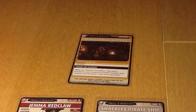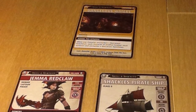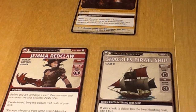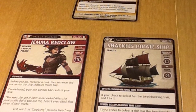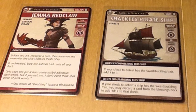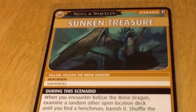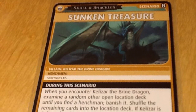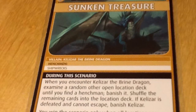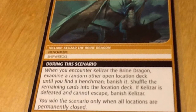In the scenario Dangerous Waters, your ship is constantly imperiled both from the environment and from other pirates, like the main villain Gemma Redclaw. In order to prevent Gemma from taking our ship, we have to take hers and defeat her at her own game. We saw in the previous scenario a number of destroyed ships in a location called the Shipwreck Graveyard. It turns out that was the handiwork of Kelazar the Brine Dragon. In order to stop this destruction, we seek out Kelazar and strive to defeat him.